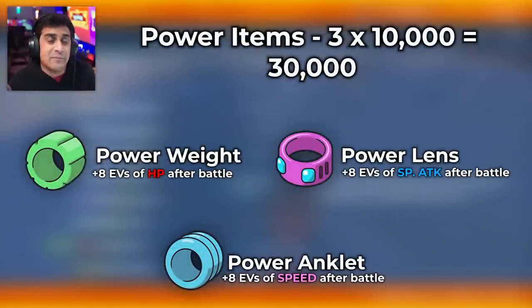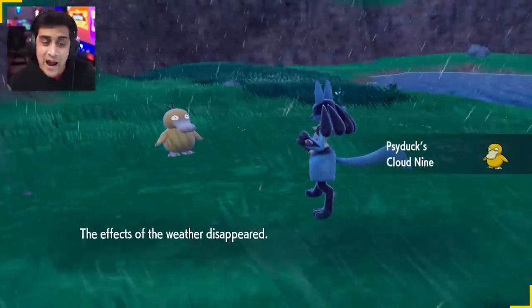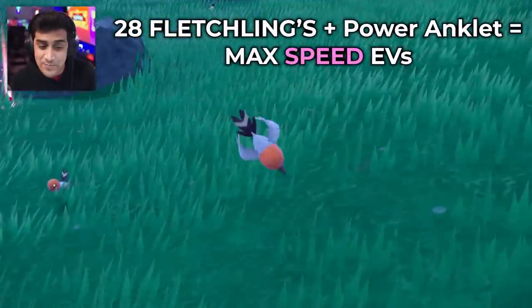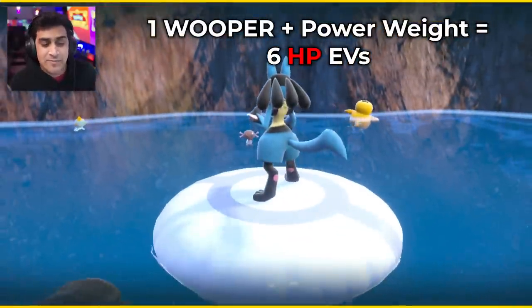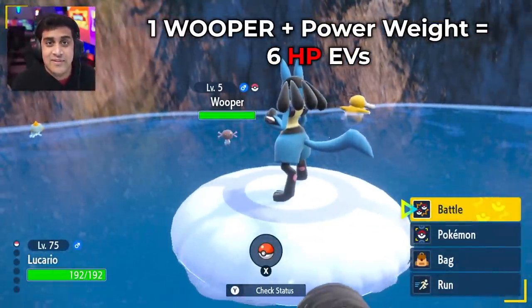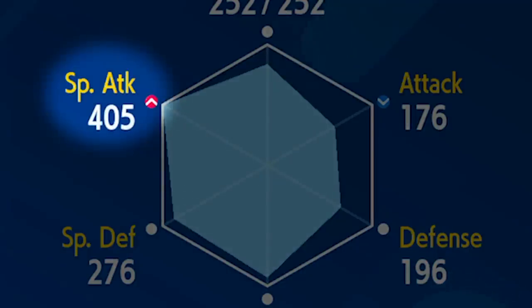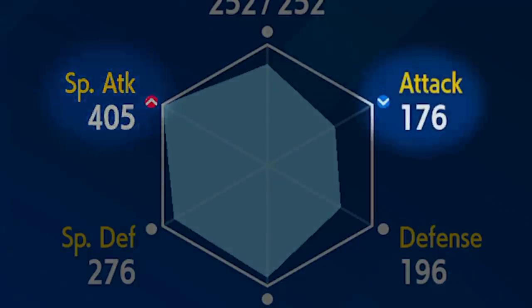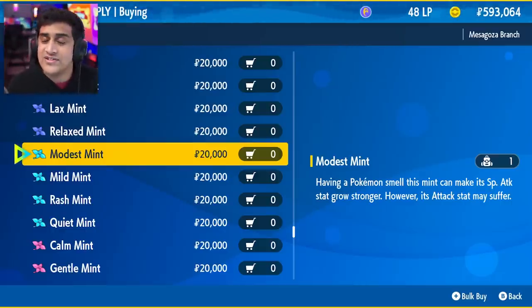If you want the cheap route, you can knock out 28 Psyducks for special attack with the Power Lens, knock out 28 Fletchlings for speed with the Power Anklet, and knock out one Paldean Wooper with the Power Weight for HP. That is the cheap and expensive way of EV training. Now if you don't have the Modest Nature on Sinistea, you're going to want it — Modest Nature increases special attack while decreasing attack. Grab a Modest Mint from the store, place it on your Poltergeist, and it should show special attack increasing while attack is decreased.